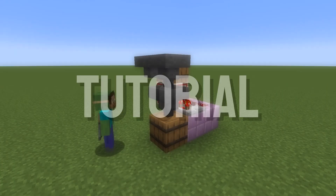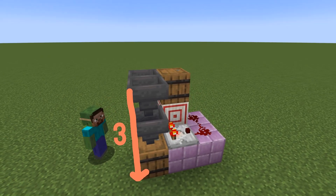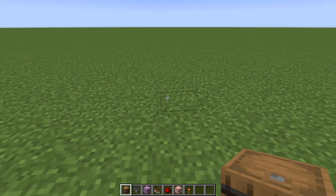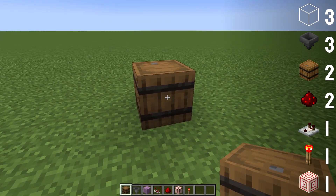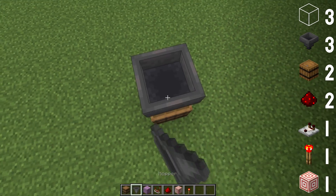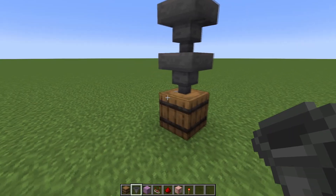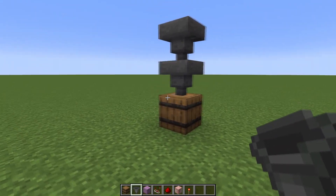Now to make this thing, prepare an area that is three blocks deep, three blocks long and two blocks wide. Start by placing down a barrel where you will get all of your profits, and on top of that place two hoppers going down. The main thing powering this whole circuit is a simple item filter.